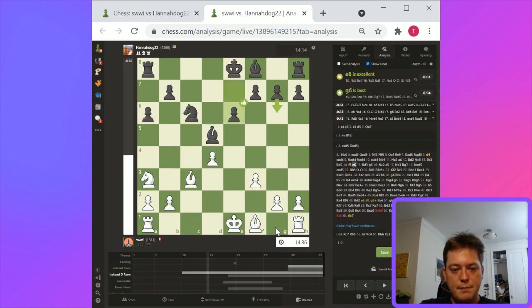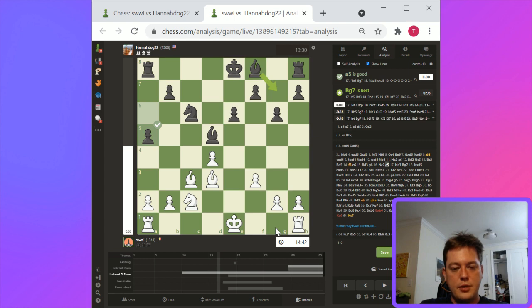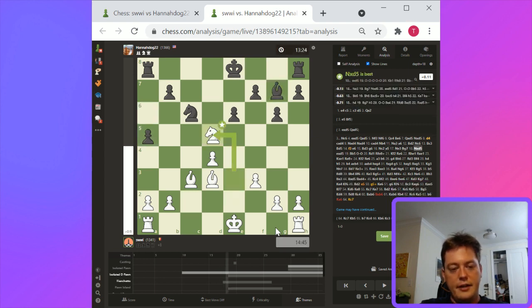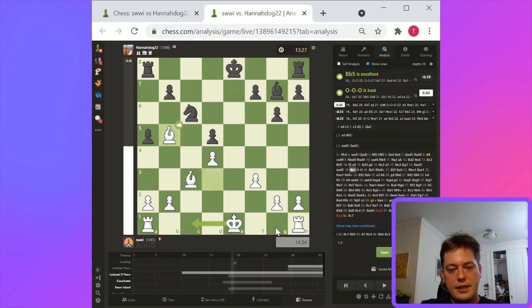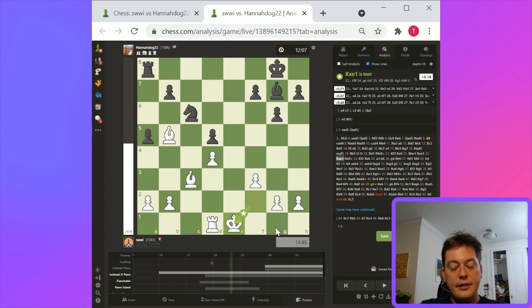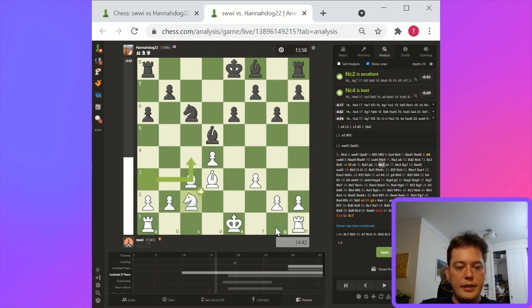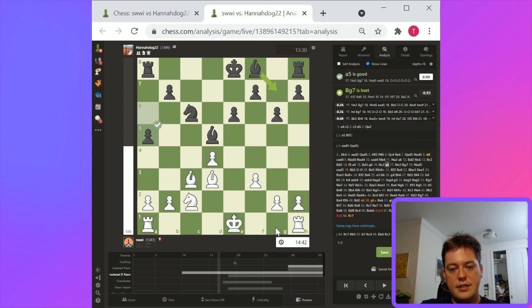So here bishop to b5 is probably pretty good. Bishop c3, bishop d5, bishop d3 — overall black looks solid. White's gonna try to make attempts advancing pieces. I guess I would say this is about equal. Castles, rook d1 — here it's equalized. This is actually a series of moves that goes pretty well for white. A5 is an error — maybe knight to e3 could be good. I would continue with normal development. The idea of a5 is to post knight b4, but that's not really particularly good either.